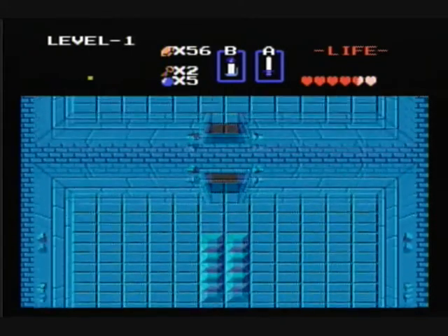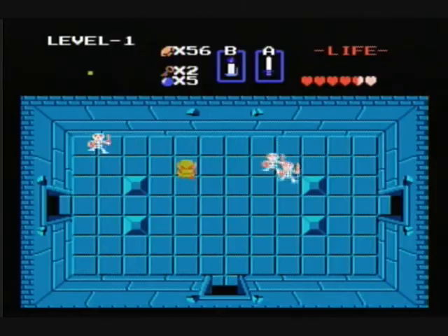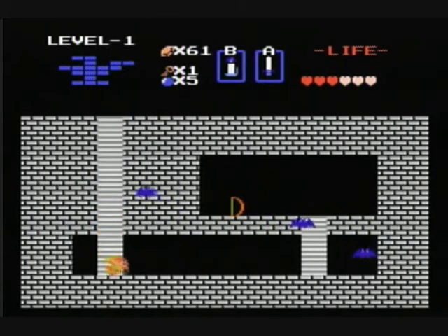Now let's get back to the dungeons. Each one is very expansive, and you fight lots of enemies, such as skeletons or bats — actually, they're called Stalfos and Keese. Also, each dungeon had an item you could collect.